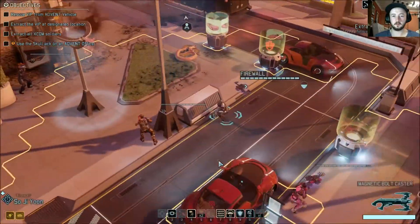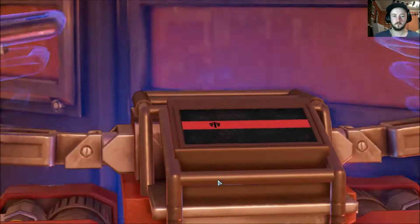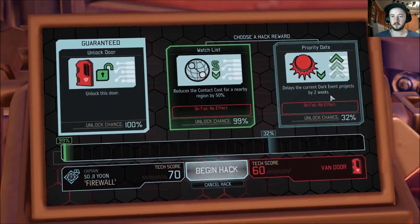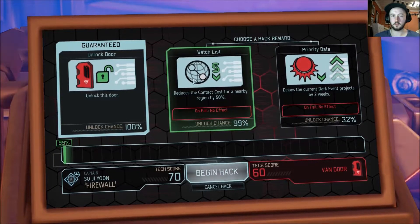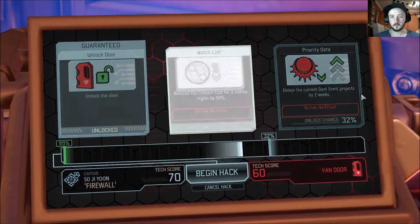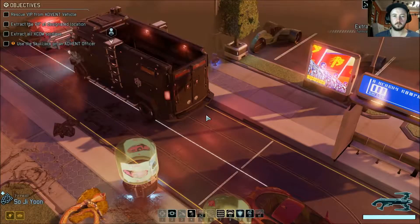Apparently there is nothing to gain control of. So we will hack the door instead. We can reduce the contact cost for a nearby region by 50%, or delay the current dark event projects by two weeks. We'll do the reduced cost — we're gonna be doing that soon anyway. That would have missed the priority data, so that's good. Save us a bit of intel.